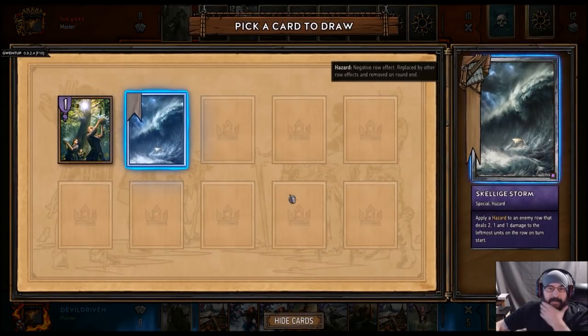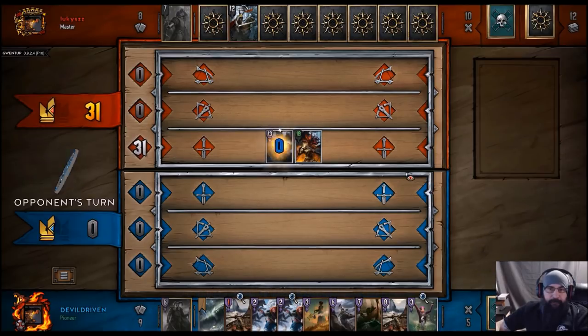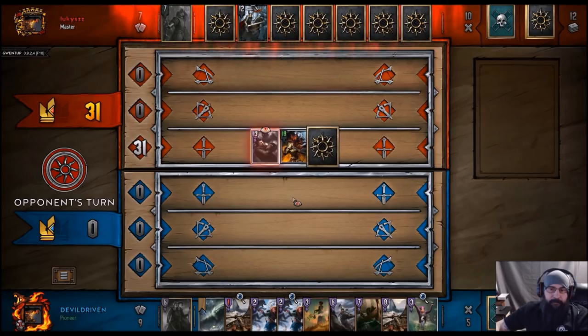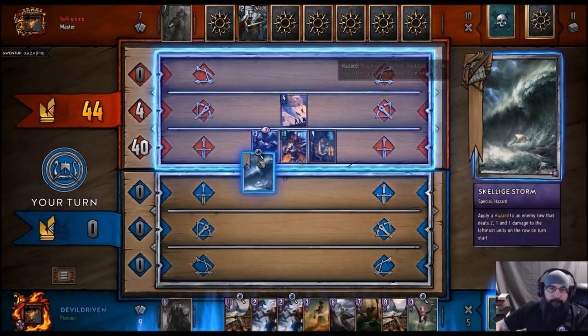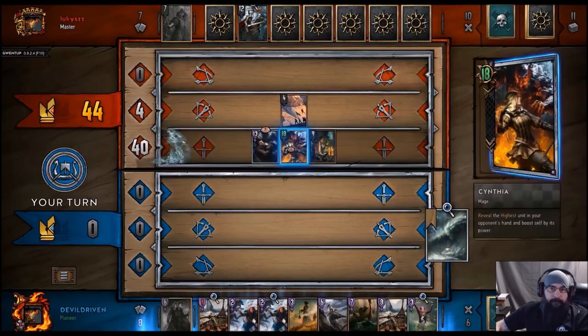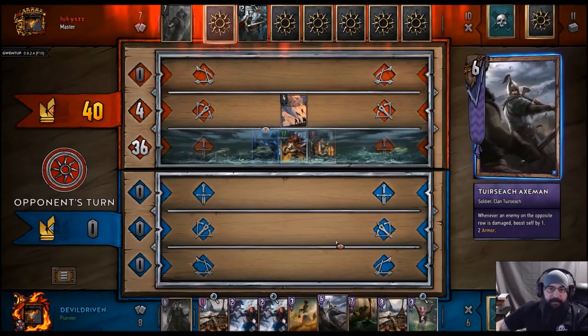I think we take the Kelly of the Storm. We'll get that rolling next turn. So we get that going. We just need this Axeman to live once.